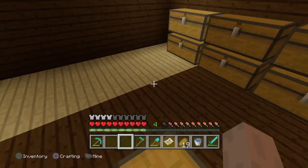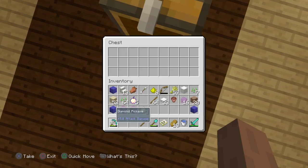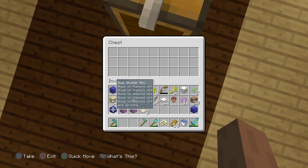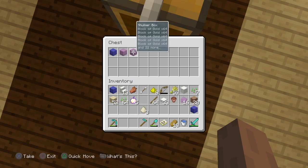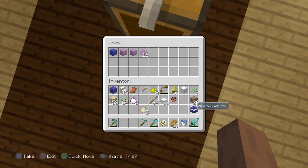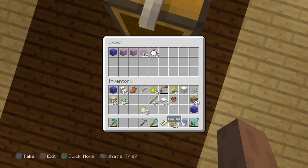Once you did that, jump on top of the chest, and when you're in midair, jump, and while you're in midair, open it up, and then put whatever you want to duplicate inside. I'm going to use shocker boxes, I'm also going to use shocker shells just cause, and then I'm going to use golden apples, why not.